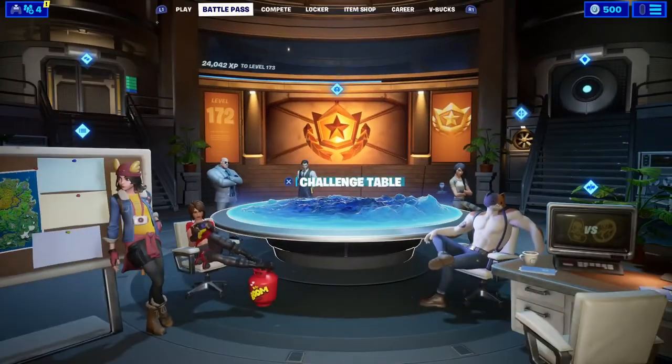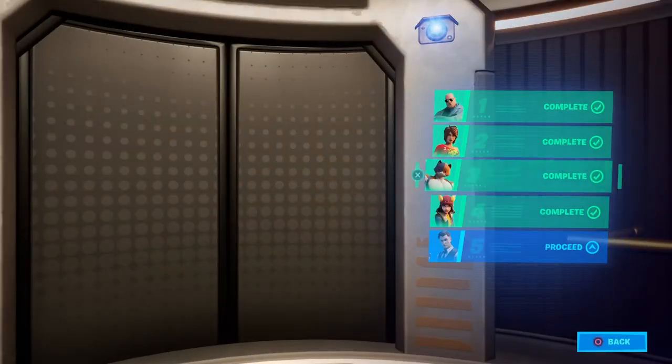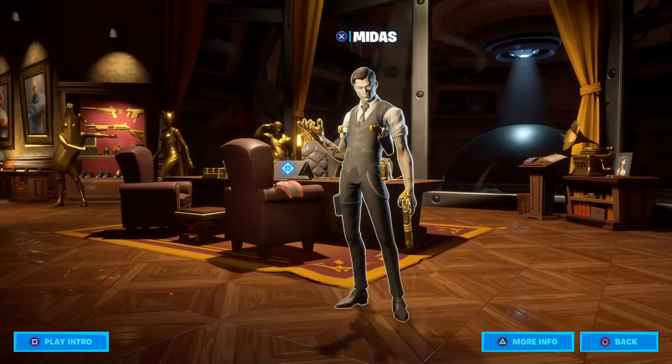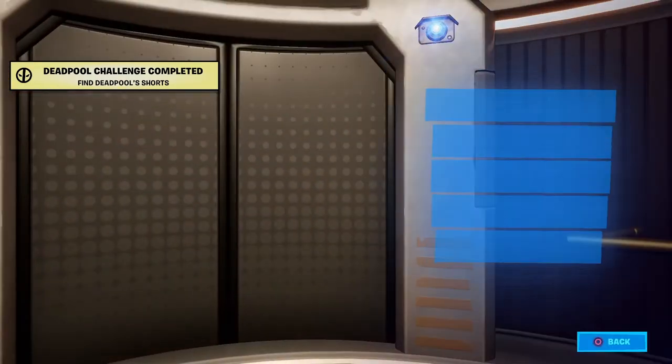The shorts are pretty simple. You just have to get out to the menu right here and go into the agent's room, then go all the way down to Midas. You'll see the shorts right there, so you're just going to press X and boom, that is for the shorts.